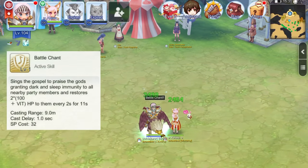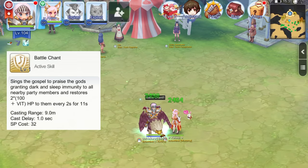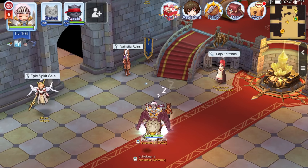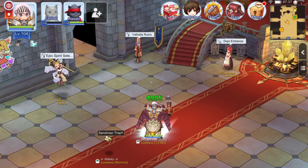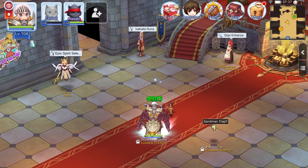Next, Battle Chant is an active skill that grants all party members immunity to the dark and sleep states. In addition, it restores HP every two seconds for a total duration of 20 seconds at skill level 10. Here we can see Kelsey attempting to cast the sleep effect using a dragonfly scroll, and we demonstrate that Battle Chant grants immunity to the sleep state. This also highlights that Battle Chant provides a regen effect every two seconds.